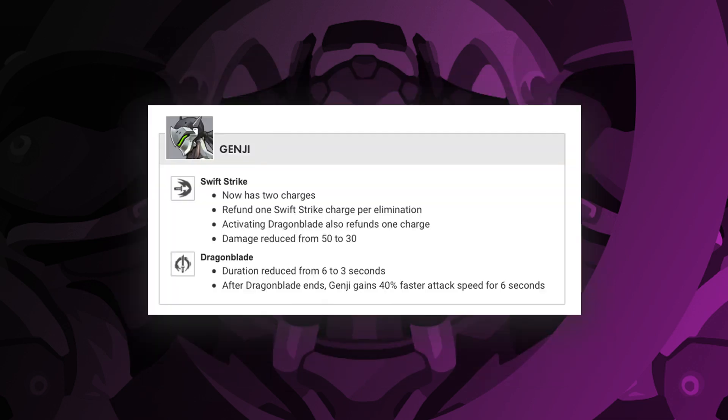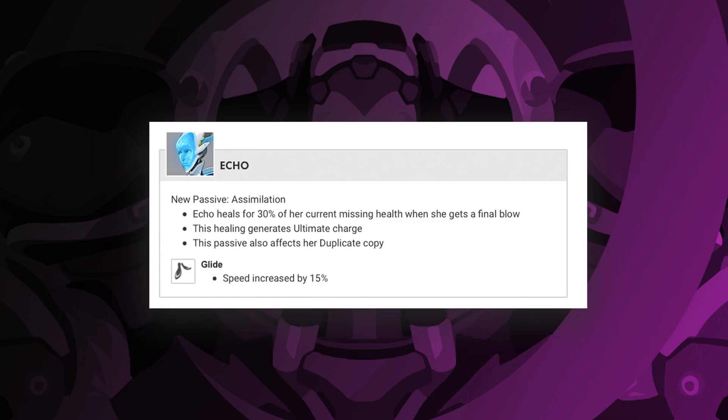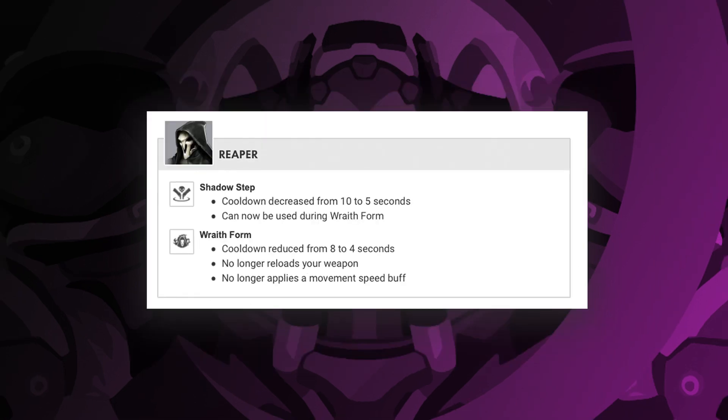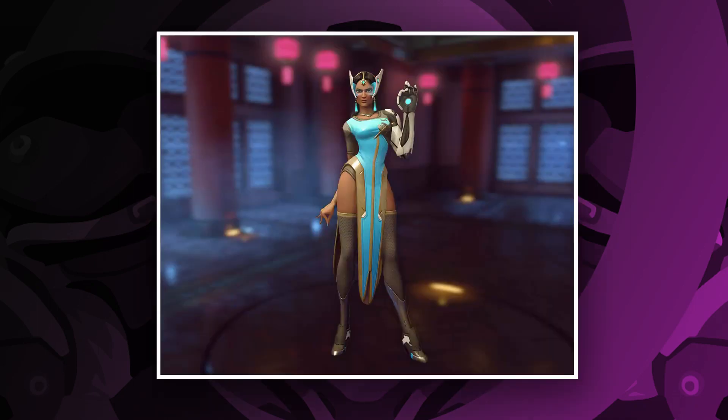In the DPS camp, there's Genji — he can swift strike till the cows come home, but it is less lethal per strike. Doomfist can reduce his cooldowns by staying mobile. Ekko can heal herself. Bastion is smaller but deadlier. Cassidy lost his air roll again. And Reaper does nothing but shadow step and wraith form. There are more DPS changes — I'll leave you to discover them for yourself.